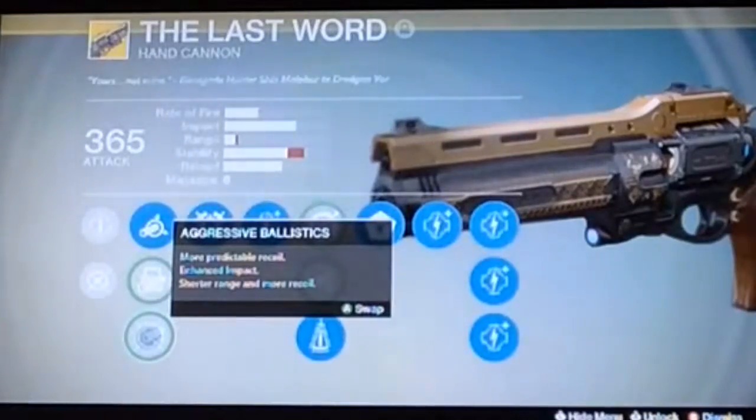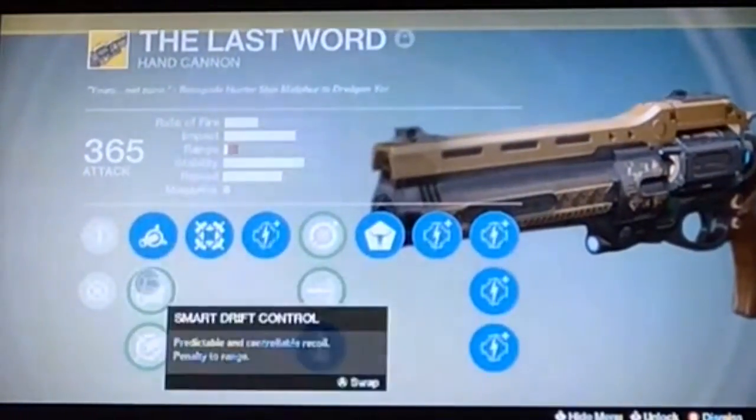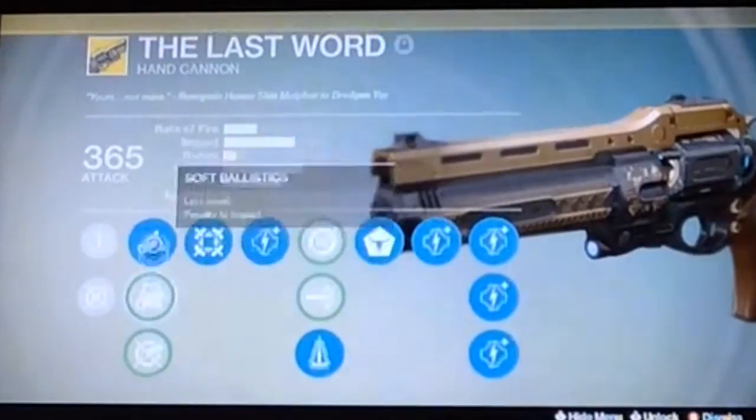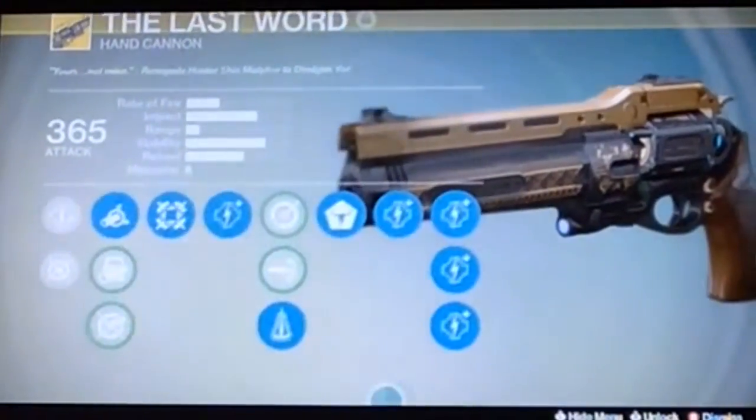Aggressive Ballistics gives enhanced impact but shorter range and more recoil. Out of all of them I would choose the first one - Soft Ballistics - because you really need that stability. The Last Word is a high firing rate gun so it will just go everywhere without it.